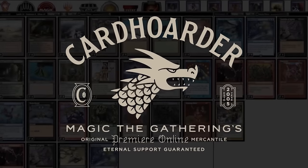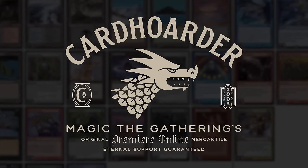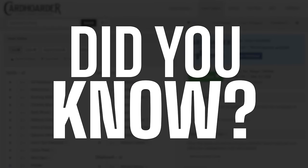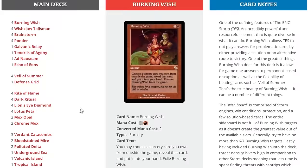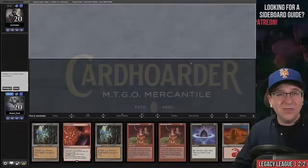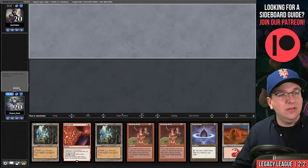With Cardhoarder, renting your favorite combo deck has never been easier — there's no more affordable solution for Magic Online. Check the pinned comment to easily rent the deck from Cardhoarder. You can rent the Epic Storm for as little as seven tickets a week. We've included a button to rent the entire deck at theepicstorm.com/decklist.